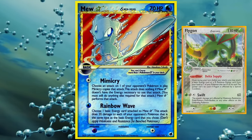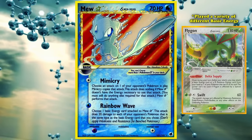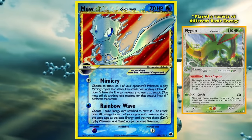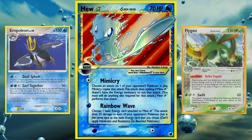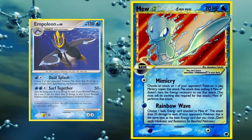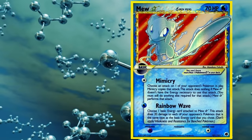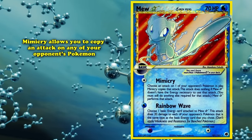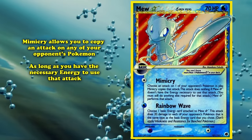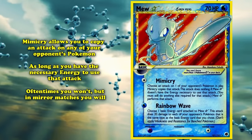Rainbow Wave saw major play in two different decks during its legality. The first was Aragon in 2007, which played a variety of different basic energy allowing Rainbow Wave to be relevant against multiple strategies. On the other hand, Empoleon decks used the card in 2008 as an attack for the mirror match to spread damage to opposing Empoleon. Speaking of mirror matches, Mew Star's Mimicry attack was also strong in the Empoleon mirror — as well as other matchups — as it allows you to copy an attack of any of your opponent's Pokémon as long as you have the necessary energy to use that attack.